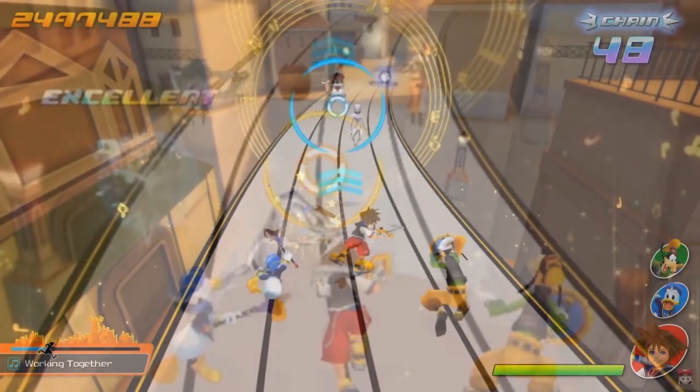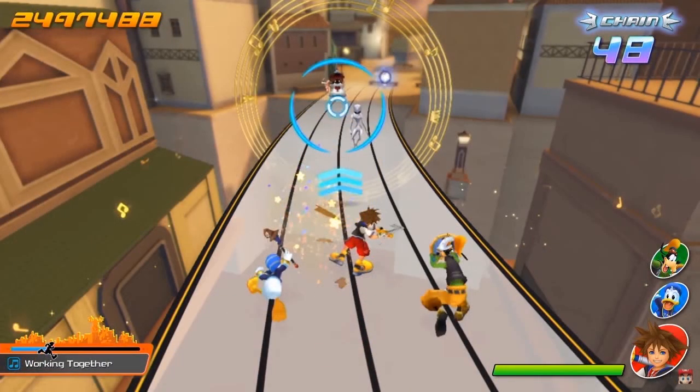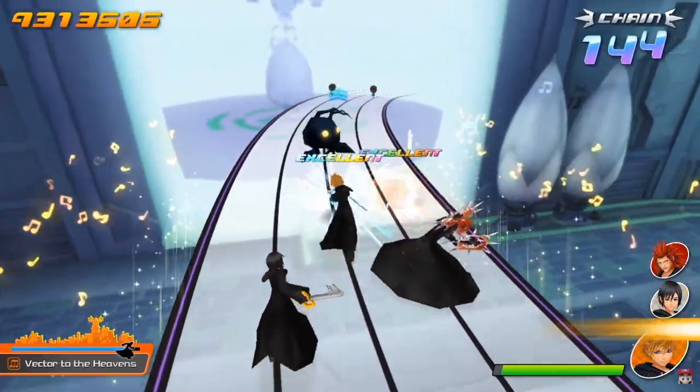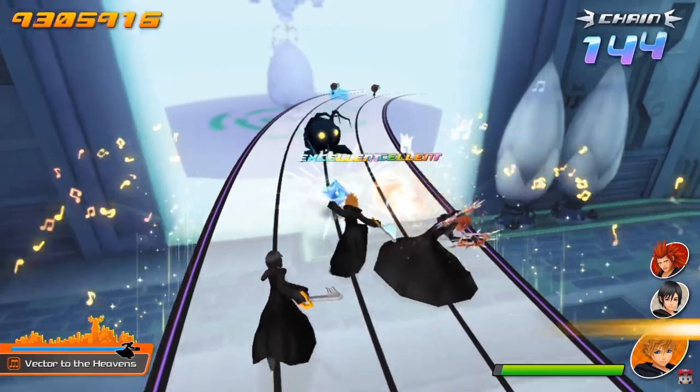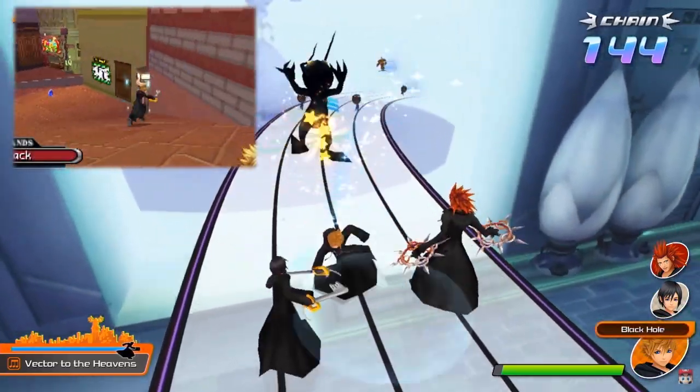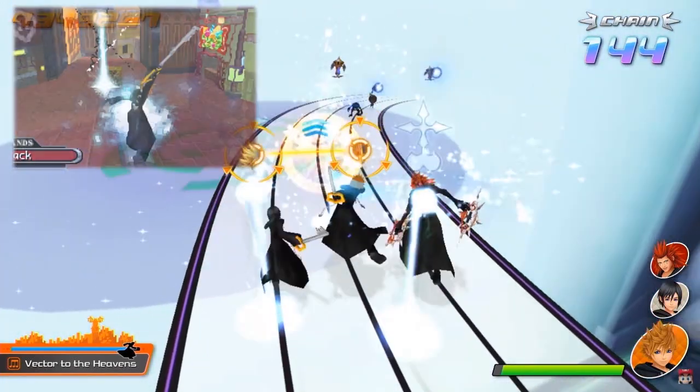Tougher enemies have a different colored lock-on reticle than normal enemies, and airborne enemies have blue lock-on reticles. The next interesting thing was the Sea Salt Trio teaming up for the 'Vector to the Heavens' song. Roxas triggers his special move Black Hole, which is his limit attack from Days. What's odd is that this looks to be a completely new animation for him, as is the backflip attack Xion does at the end of their segment.